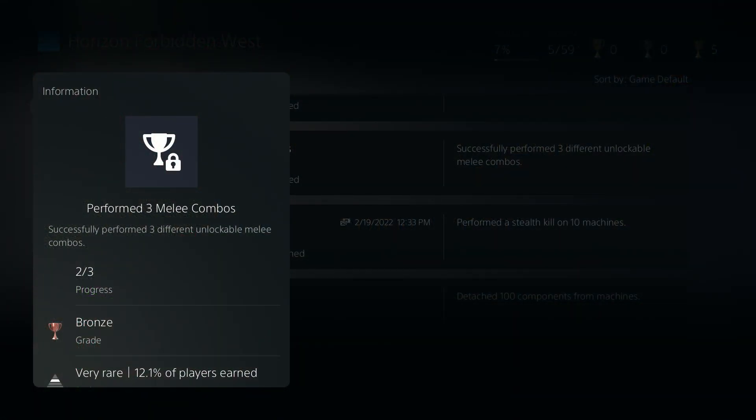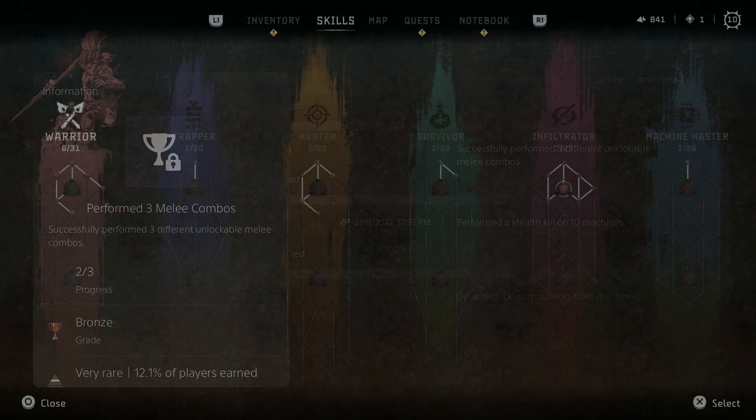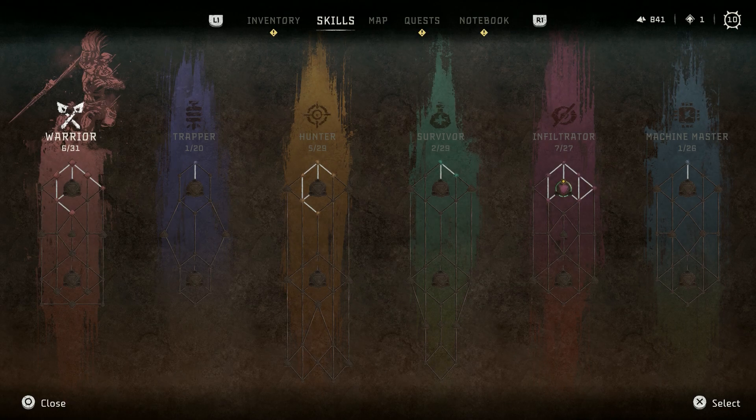Why not start off here today with a very easy and simple one? For this trophy we have the Perform Three Melee Combos trophy. For this trophy you need to successfully perform three unlockable melee combos. The keyword in this trophy description is unlockable.